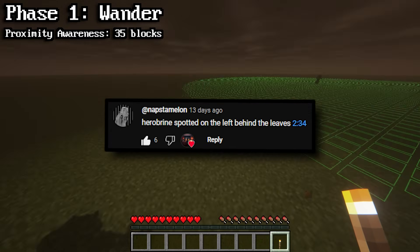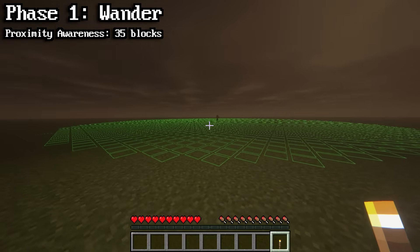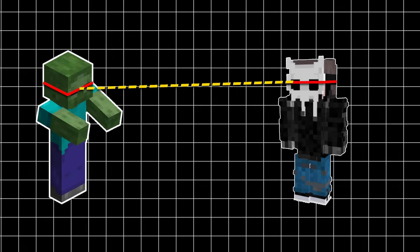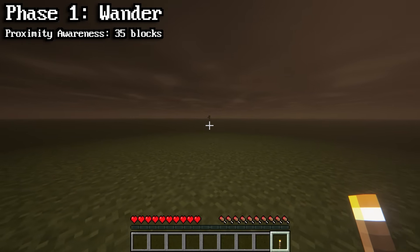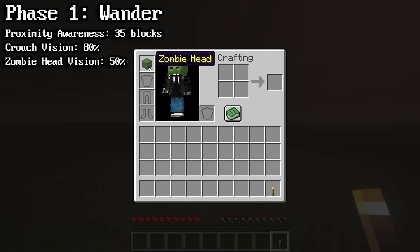Shoutout to Napstamelon for being the first one to spot Herobrine in the creeper video. Comment down below if you find Herobrine in this video. As long as you're inside the zombie's proximity awareness and it can draw a straight line from its eyes to your eyes without any obstruction, it will enter phase 2. As a little secret, if you're crouching, this lowers their proximity awareness to 80%, and if you're wearing a zombie head, this cuts their proximity awareness in half.